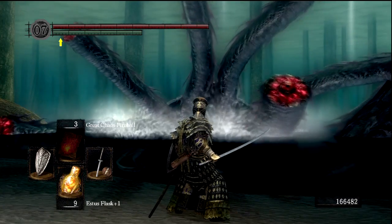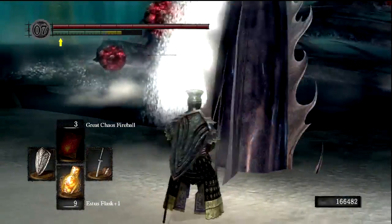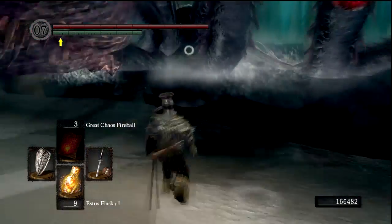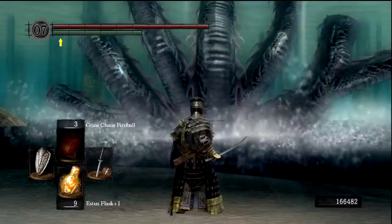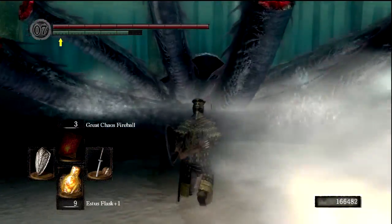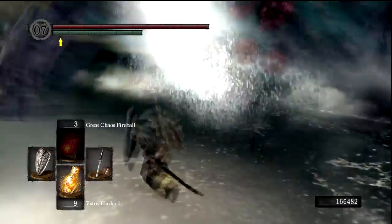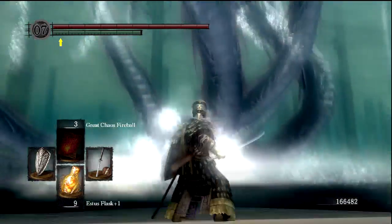One more hit, I'm guessing, and this Hydra's going to go down. If I could just get him to do a thrust... I can't tell because there's so few heads left. One more attack - I can't even see his remaining health. This should do it. I believe so. Yes. Okay, good.